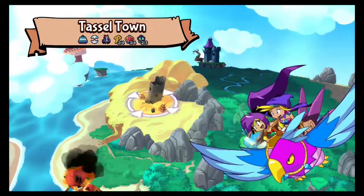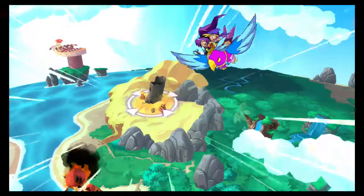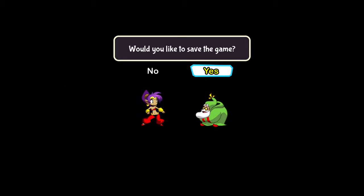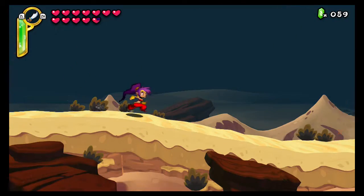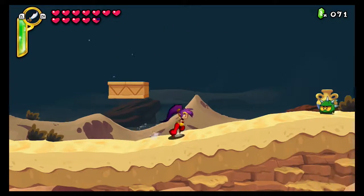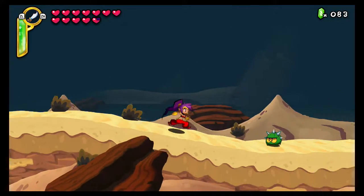Hello everybody, Hyper Mario Sunshine here, and we're back for some more Shantae Half-Genie Hero. Last episode we finally got a lot of progress — we got the zombie hamster, the mermaid power, and the bat. In this episode we're gonna head into Tassel Town and use the mermaid power here as well, because there are some oasis-like parts and the guy said we have to come in here as a mermaid.